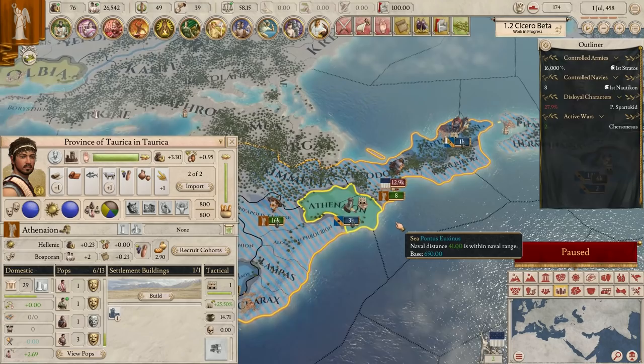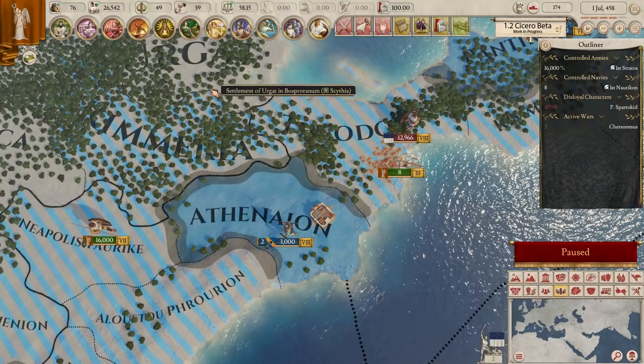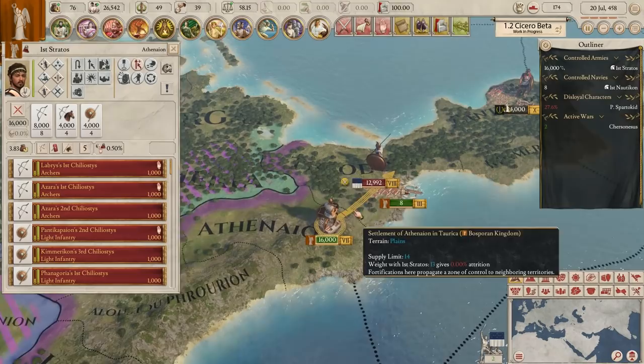I don't understand that - how are they going past my fort? The fort's here - when you come into a region adjacent to a fort, you have to attack the fort. But they're going somewhere else. I'm paying for my fort. That seems broken - that's like what was happening before, but backwards. They're not supposed to be able to go that way, that's why I built the fort - to lock down the adjacent regions.